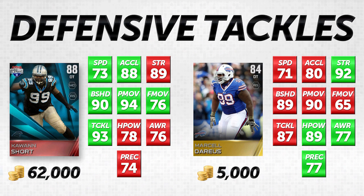I feel like you could start Marcel Darius on a team in the 90s overall and not feel like you're getting completely screwed. Kwan Short is actually low in hit power for a defensive tackle — only a 78 — whereas Darius is at an 89, a substantial upgrade there. Surprisingly, Marcel is actually higher in both awareness and play recognition. But Darius is eight lower in acceleration and two lower in speed, so Kwan Short will do a better job getting after the quarterback. Still, for 5,000 coins, Marcel Darius is giving you a lot more value.